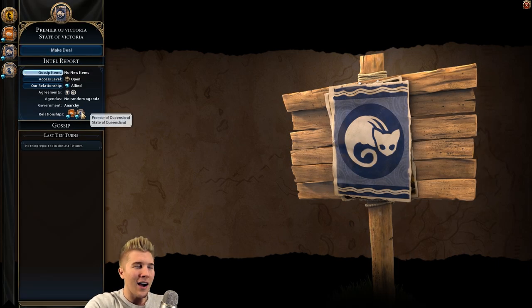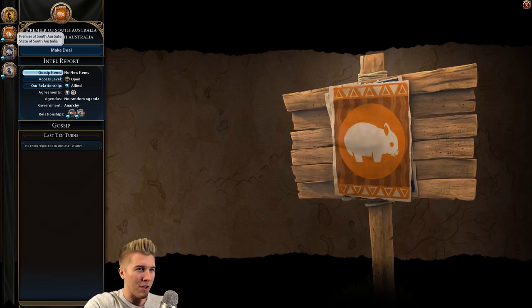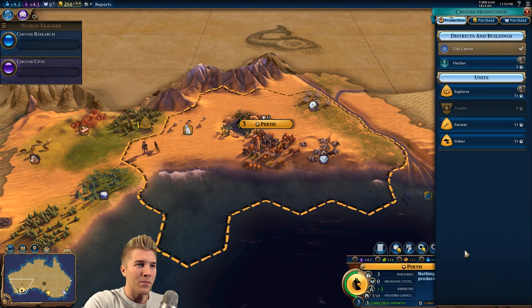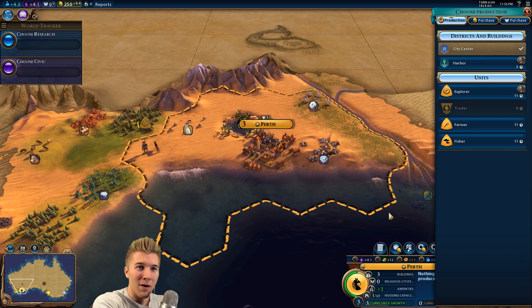One thing to keep in mind as Western Australia is we gain additional tiles when settling cities. Everybody else gets different bonuses — Victoria gets like an extra farmer or miner or something, Queensland has like a little appeal bonus, which is similar to Australia in the base game of Civilization 6.